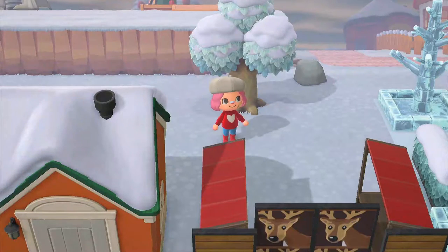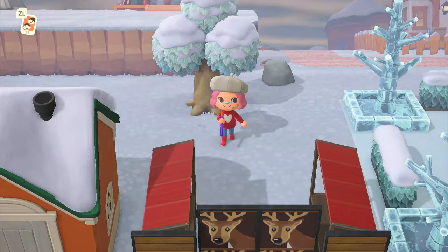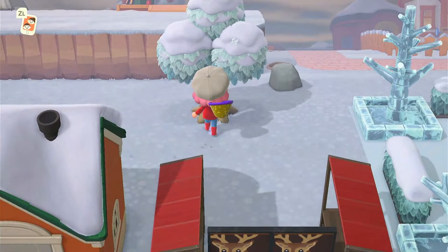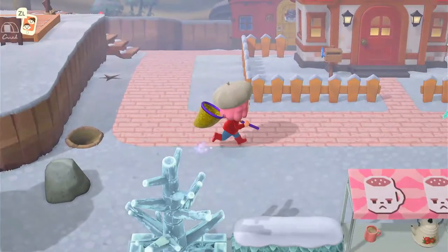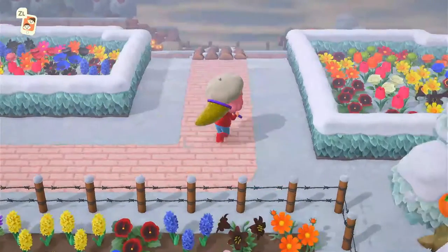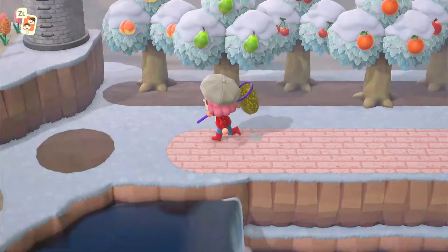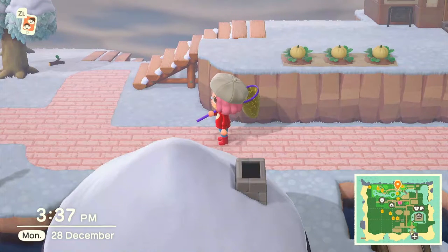The next thing you want to do is shake your trees. Here's a big life hack: have your net out just in case a wasp comes, because when you shake a tree and a wasp comes down you're running really fast but it's still going to hit you. Wasps normally don't come out of fruit trees — they come out of normal trees like cedar or regular saplings. From trees you can also get items, money, and insects.